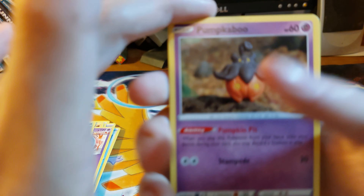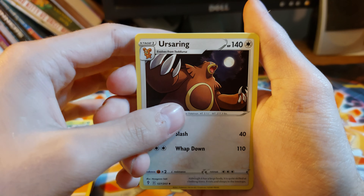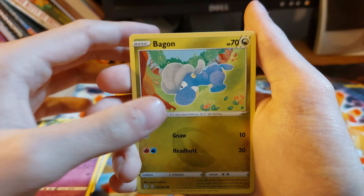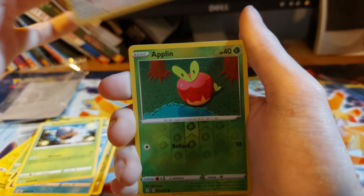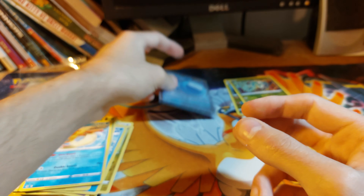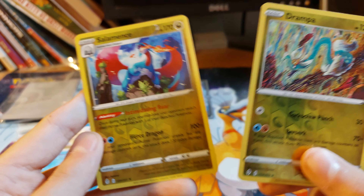Ooh, there's a Pumpkaboo — love this Pumpkaboo artwork. Lightning energy. Ursaring. Scrafty. Rescue carrier. Love the claymation cards they have. Bagon. Ludicolo. Seedot. Slakoth — the reverse is an Applin, and a Milotic — non-holo. But we did manage to pull one V card and two reverse rares.